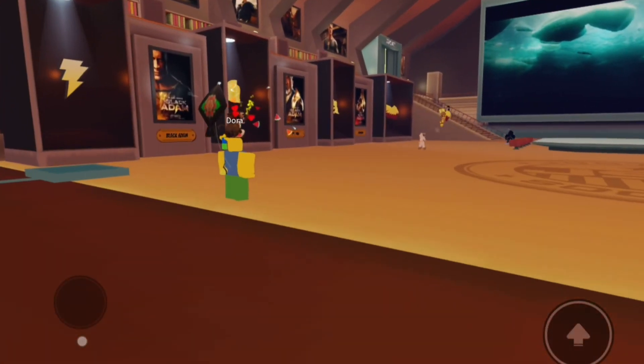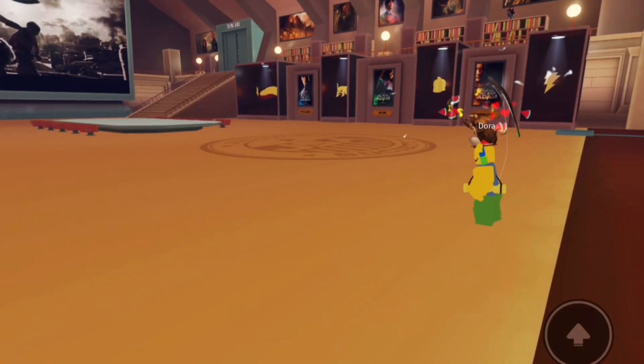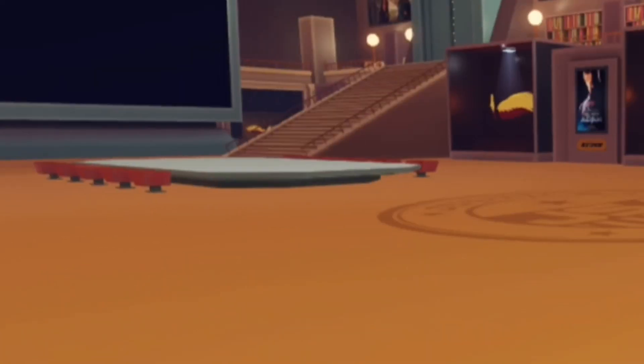Once you're in the game, just head inside the building and then stand on the pad. If the pad lights up then you're good to go. Once other players are standing on different pads, the gate will open up revealing the wings. Just go towards it and claim the item.